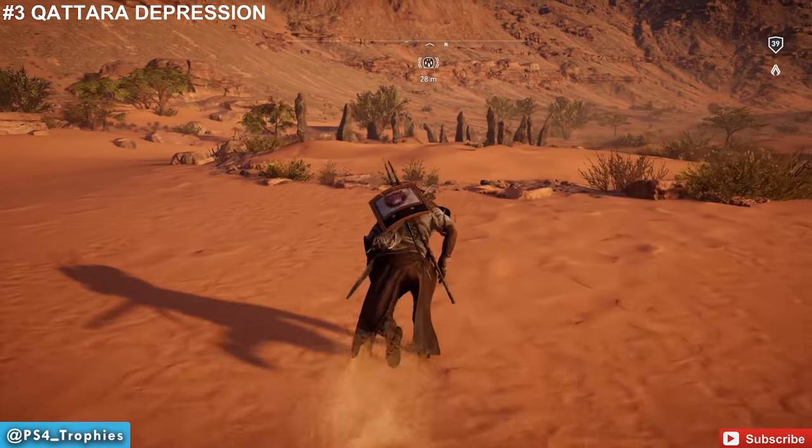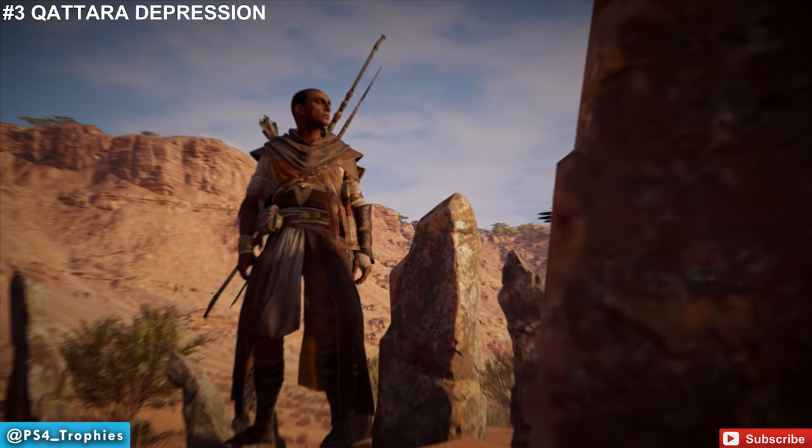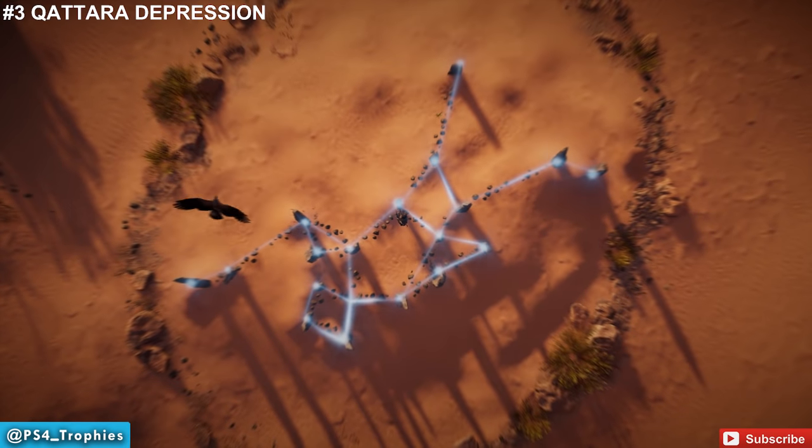Now we're going to go to the Katara Depression, just north of the Valley Oasis. There's really not a whole lot in this territory, but there is a stone circle here. So let's go ahead and align the stars here.